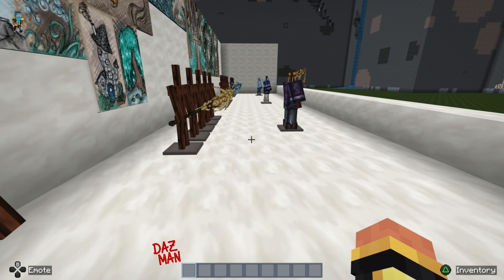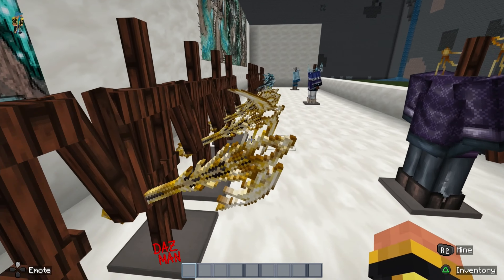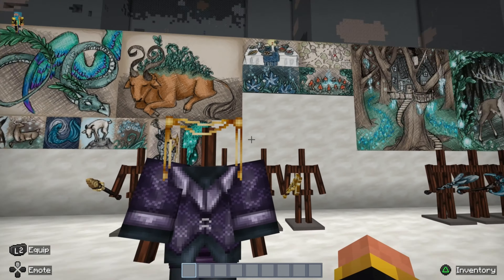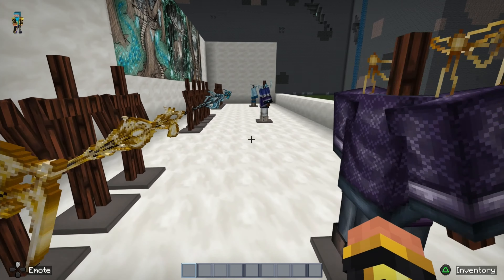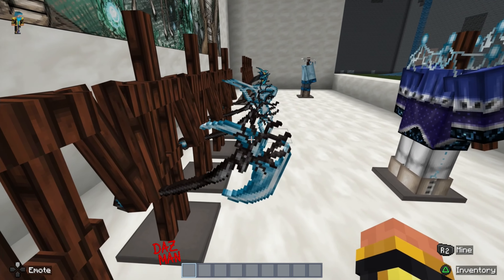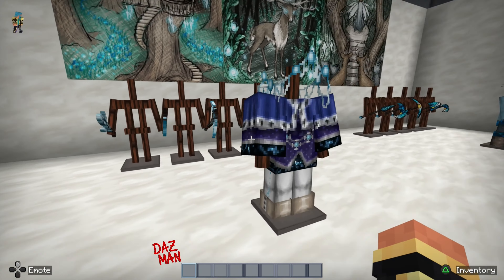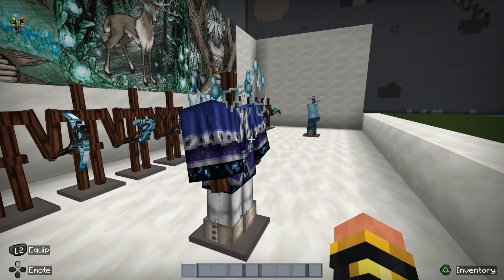Gold armor — a nice little change, these are starting to feel a little more epic. But this isn't gold, it's like a purple tunic with some gold jewelry — that's not armor, I'm sorry. Diamond — nice colors on the weapons, loving the twiggy design, it makes things feel more mysterious. Hating the armor though — it's just different types of jewelry with a different outfit.